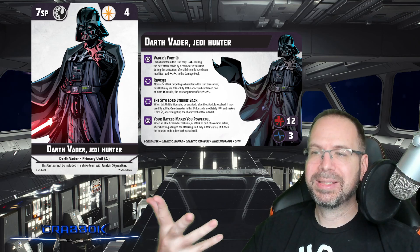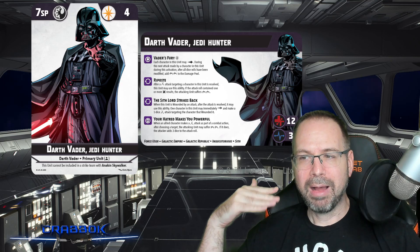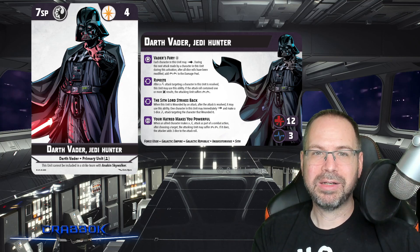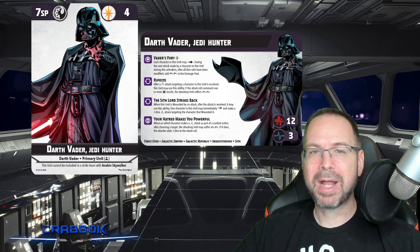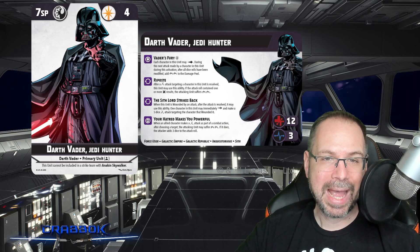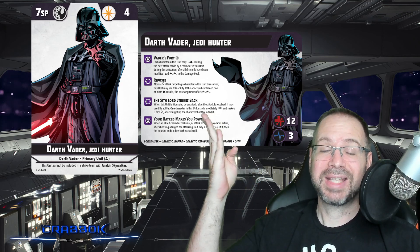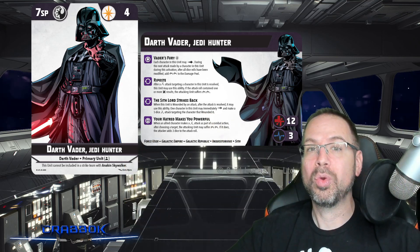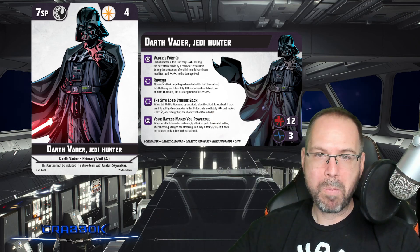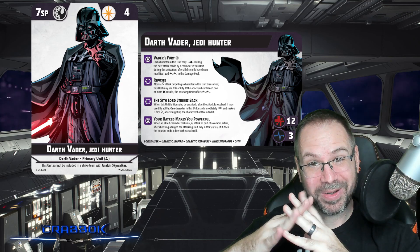Since so many attack pools have push or shove effects, opponents will usually push Vader away to avoid triggering a free counterattack. And interestingly, since this counterattack is not during Vader's activation, Obi-Wan's Mind Trick ability could shut it down entirely — just end the attack right there. It's a nice little way the two abilities work together.